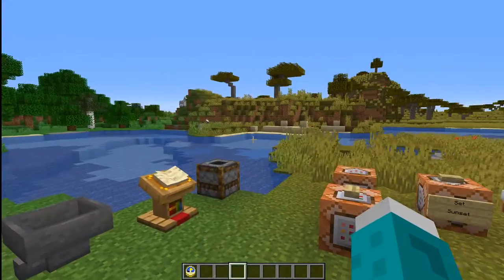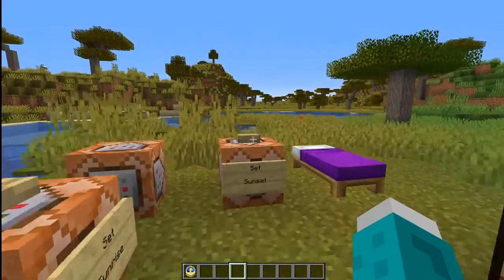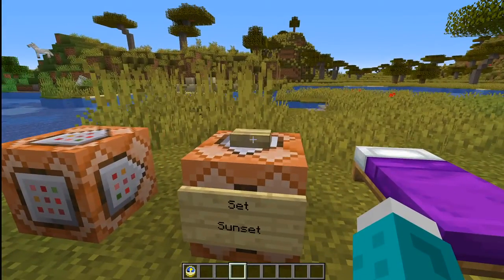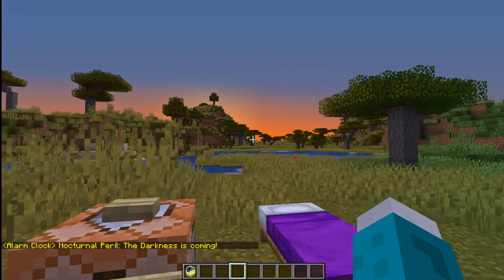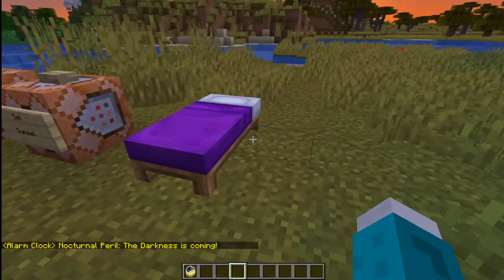A clock doesn't do anything when it's in your hotbar per se. But having a clock anywhere in your inventory will tell you when the sun is setting and when the sun is rising as an alarm clock. Let's demonstrate that — we'll put the sun near sunset. And there's the alarm clock telling us the darkness is coming.